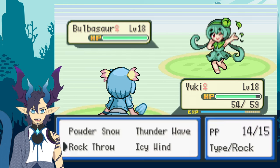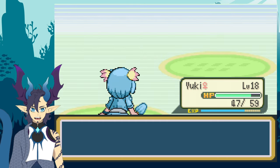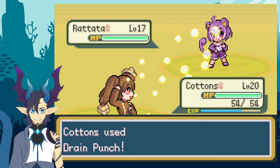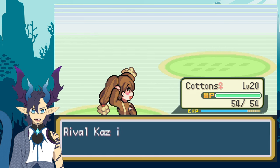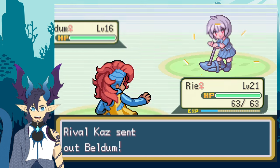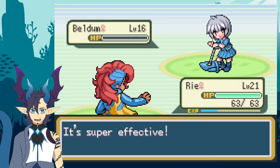I decided to keep Yuki as he sends out his Bulbasaur and two-shot it with Icy Wind. I then switch into Cottons as he switches to his Rattata and KO it with a Fighting-type move, and then switch out to Rie as he sends out his last Moemon, Beldam, which continues to be defeated by one fight.